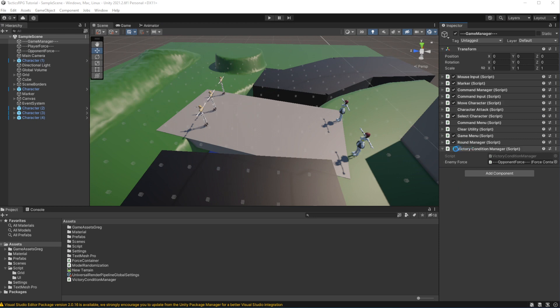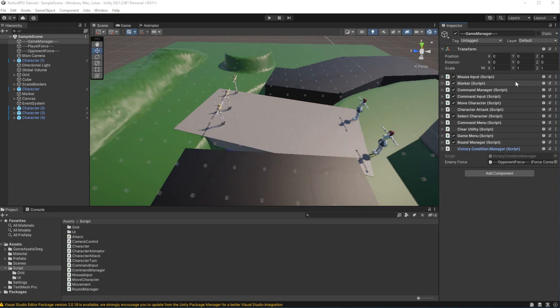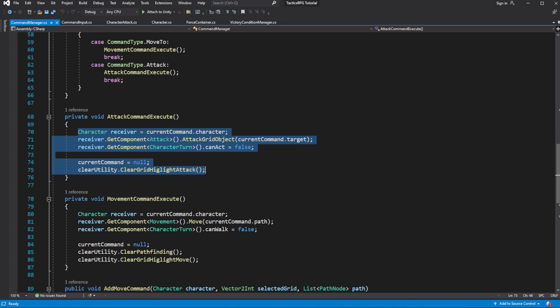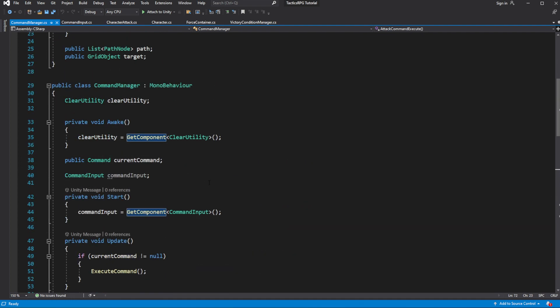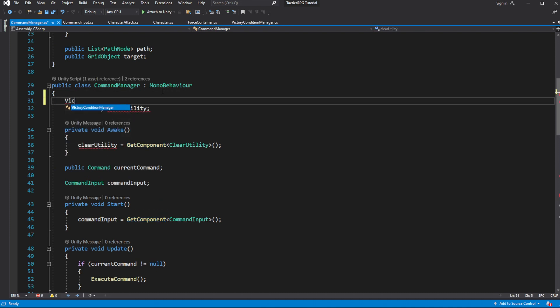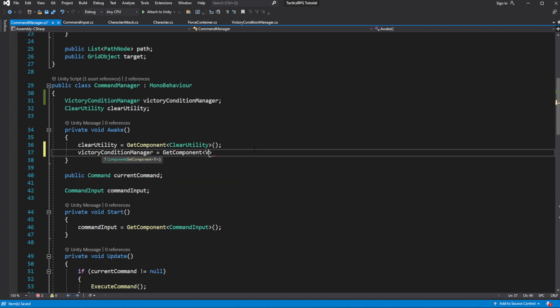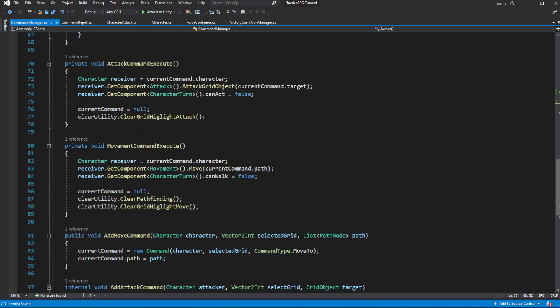Now we need to call checkPlayerVictory when enemies are getting defeated. To check if we completed the stage after defeating the enemy, we will do it from command manager. Enemy can be defeated only after getting attacked, so for now the best place to check for all enemy being defeated is after attack command execution. After each attack command execution, we want to check the winning condition. To be able to do this, cache the victory condition manager, and then in attack command execution, call for check of victory condition.